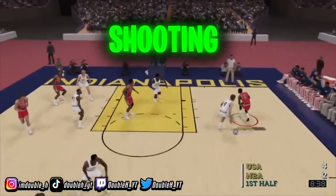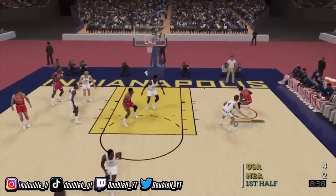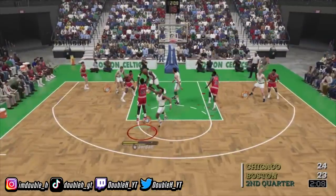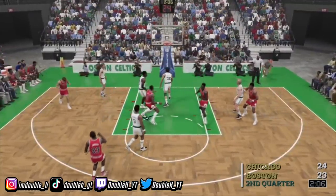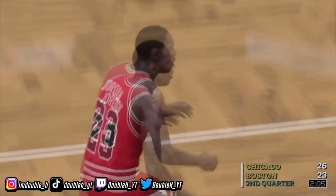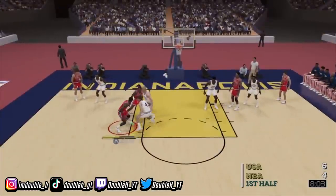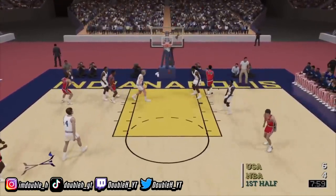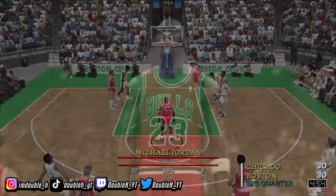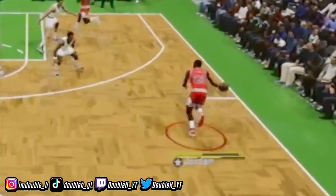Now we're going to be going over shooting for NBA 2K23. All the gameplay you're seeing on screen was on Hall of Fame difficulty. A lot of people that tested the game were saying they can't explain the shooting but it's just perfect — they love it and think it's balanced. They were all saying that Michael Jordan's jump shot was very slow. But what they were saying was, once you get your jump shot for your build, get your speed down and your release down, it is very easy to shoot if you are a good player. They also said if you shoot a lot of whites, you're done in 2K23 — you're going to have to green your shots.